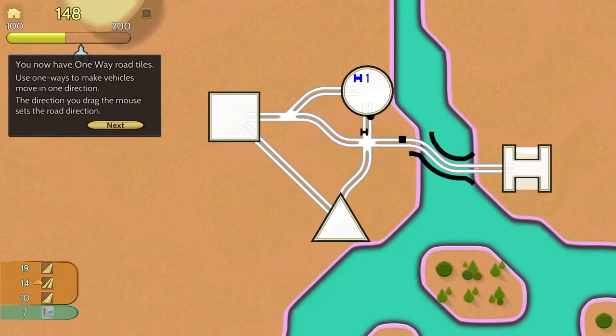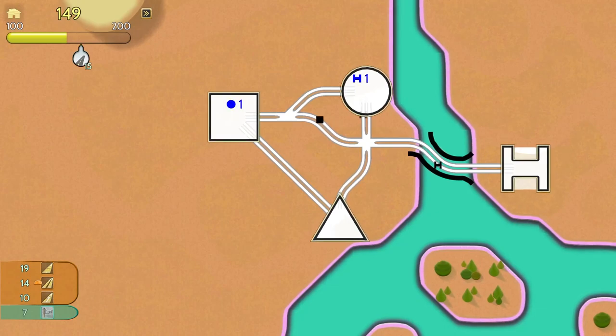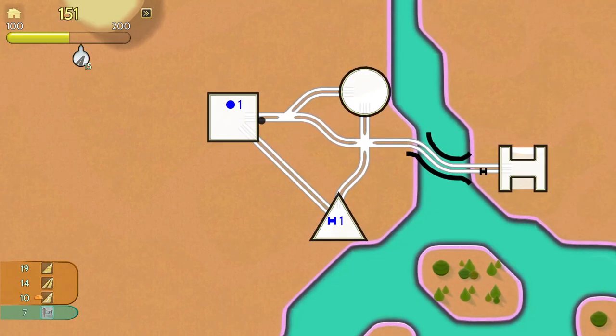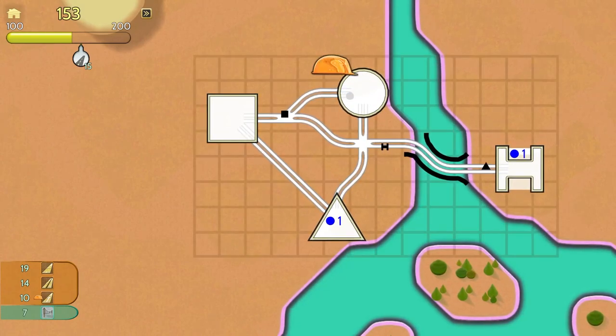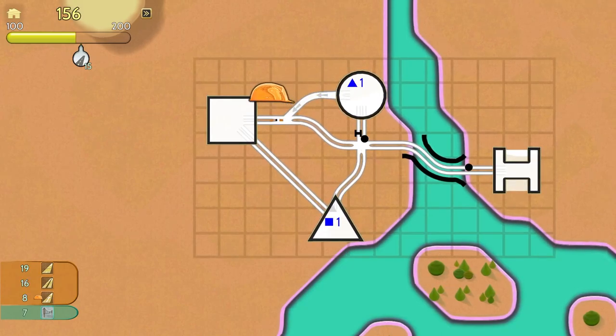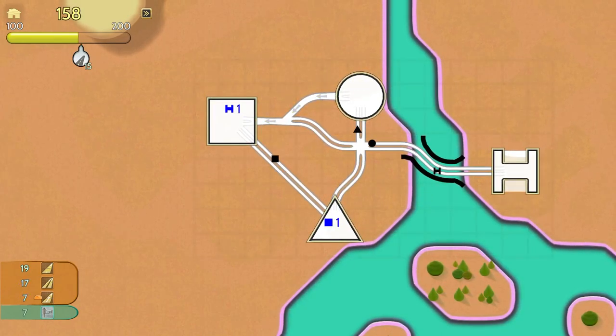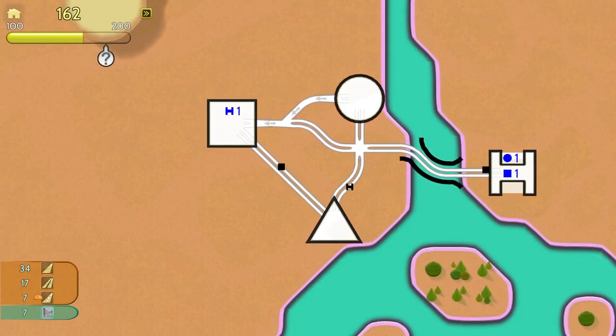You now have one-way road tiles. Use one-way road tiles to make vehicles move in one direction — the direction you drag your mouse sets the direction. Which way do we want to use our one-way road tile? Maybe here. Can we make a one-way highway? We cannot, so it does stay as a one-way single-use road. We'll have the one-way point that way.